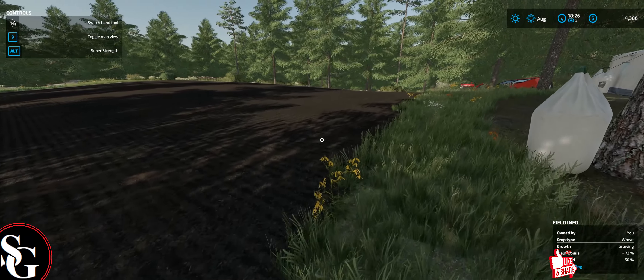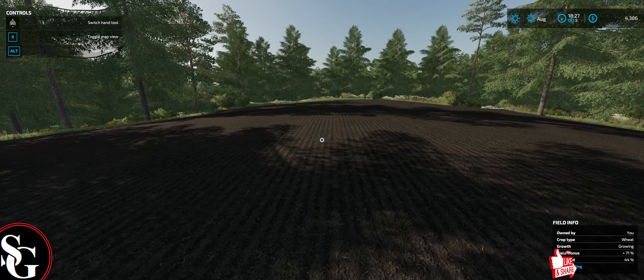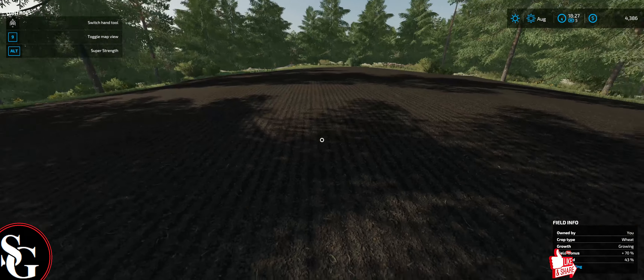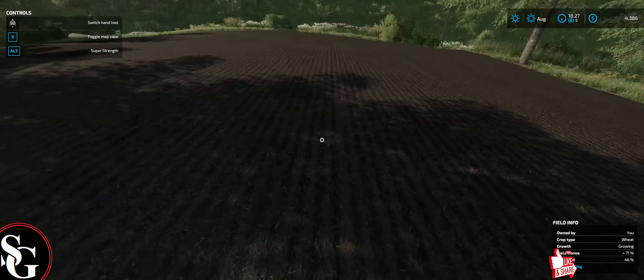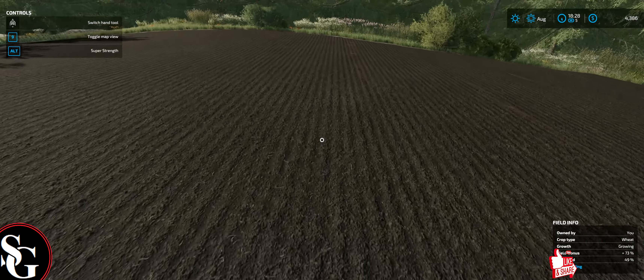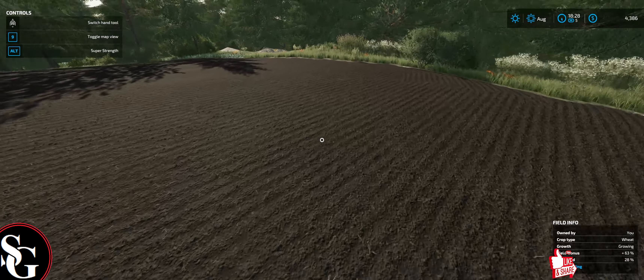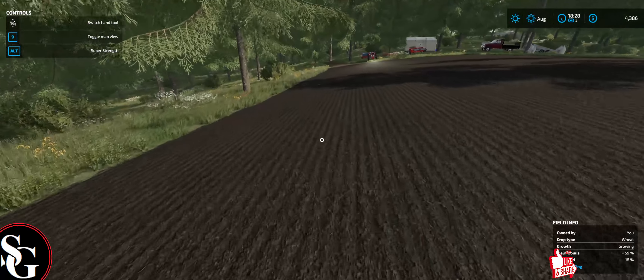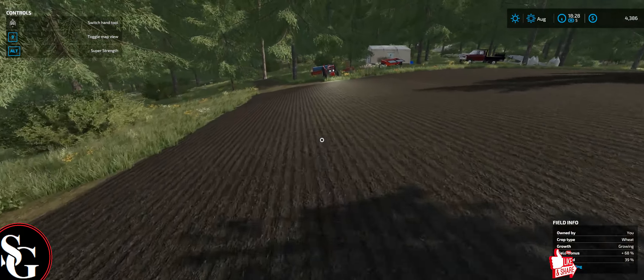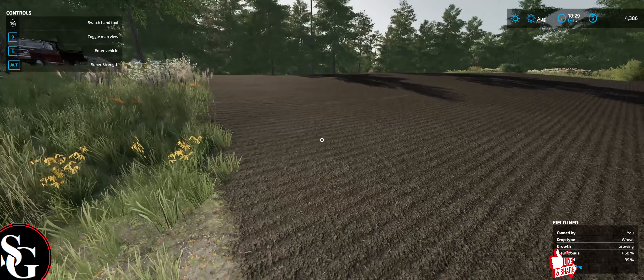And here we have it — we have our very first ever field. It is a wheat field and it is growing. Was wheat the right thing to grow? I don't know — it's what I did grow, though. We've got to put some fertilizer on it later. We won't do that now, we'll do that like tomorrow or something. But for now, it's growing. That's a good sign.